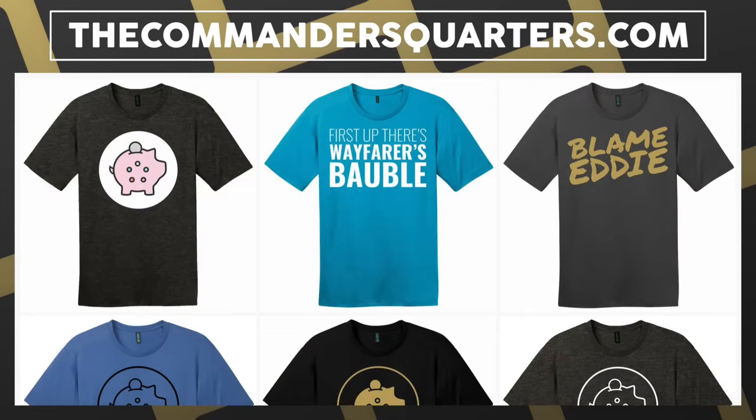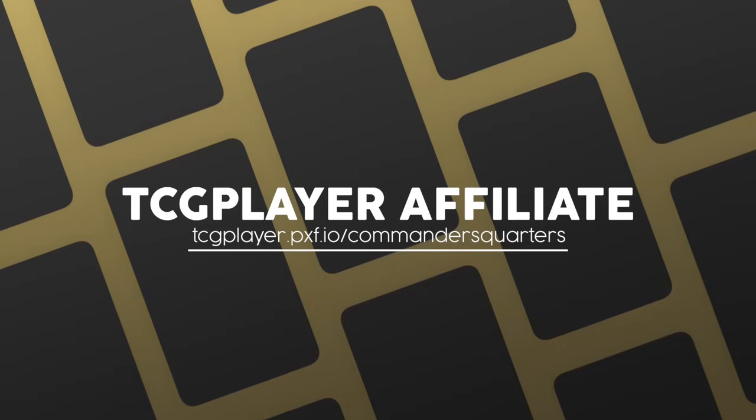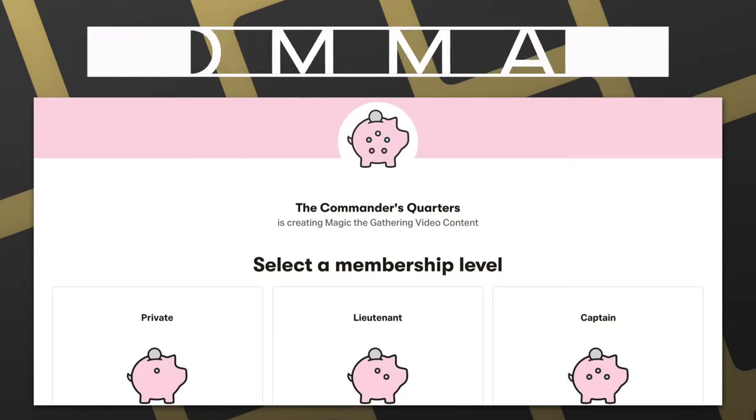This show and episodes like this one are possible thanks to viewers like you. If you're looking for an easy way to help support this show, make sure that you like, share, and subscribe, and hit that bell notification icon so you don't miss any new episodes. You can also check out our playmats and other merchandise at thecommandersquarters.com — we have a ton of brand new t-shirt designs in stock. Another easy way to support this show is with our TCG Player affiliate links, whether you're buying a deck or individual cards. And finally, you can support us directly by becoming a patron — there are many benefits, and I truly couldn't do this without all of their support.